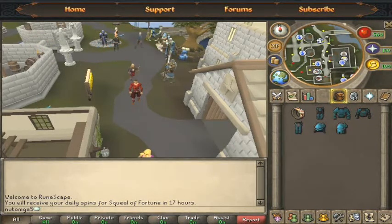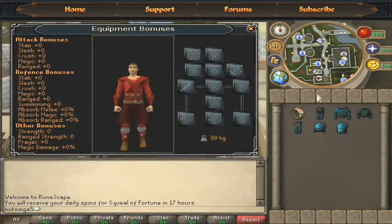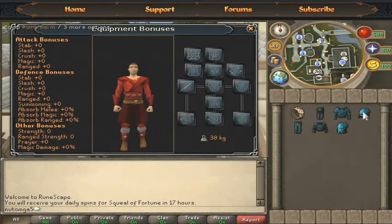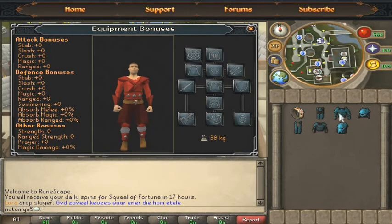First off, we'll talk about simple armor: chain bodies and rune helms. They do not require quests and are really cheap, and the bonuses are really good. Having a chain body gives you the opportunity to wield rune armor without completing the Dragon Slayer quest.